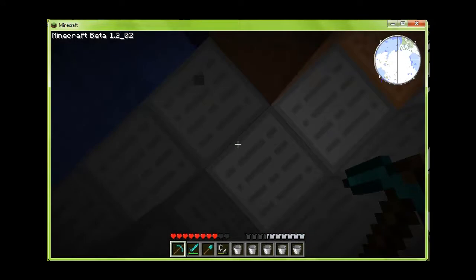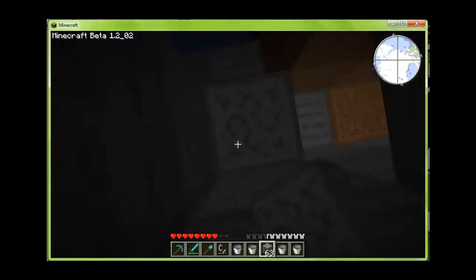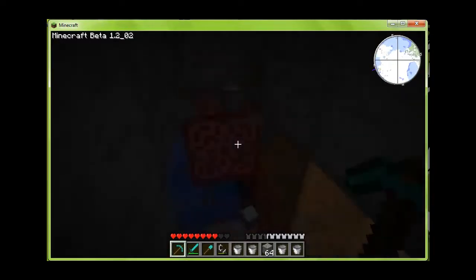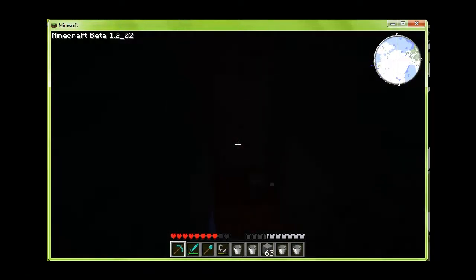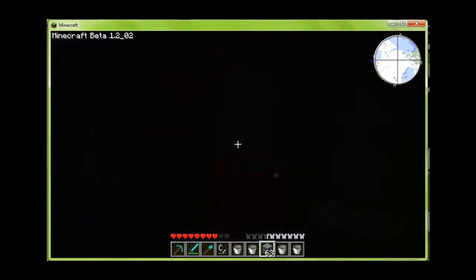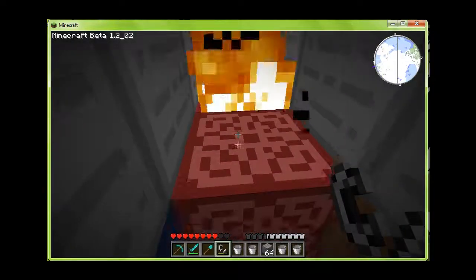So to light the third row on fire, we're going to need to clear this out. It's just a little bit too dark — it's okay, this won't take long. Alright, so this is cleared out, and we light it on fire.